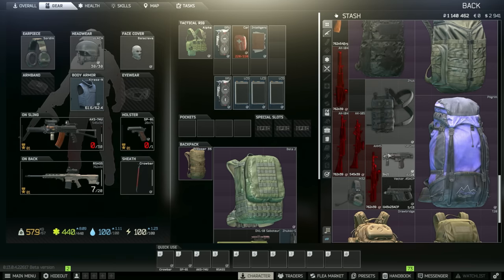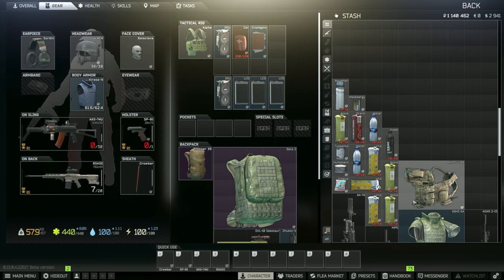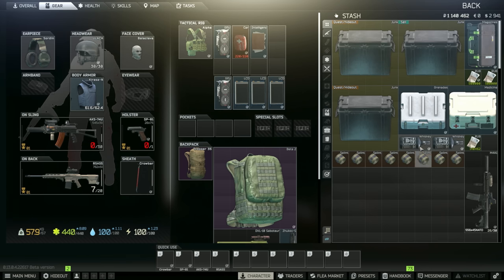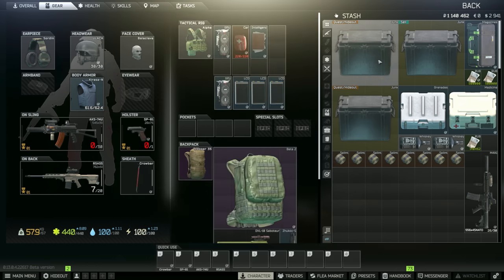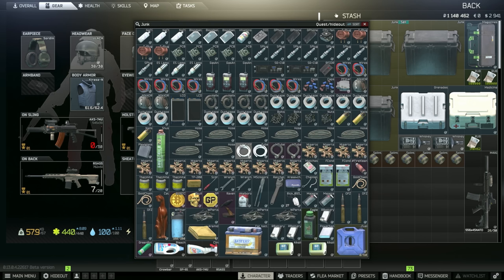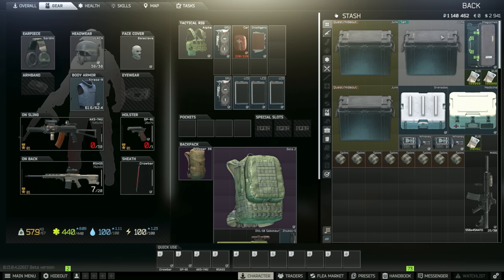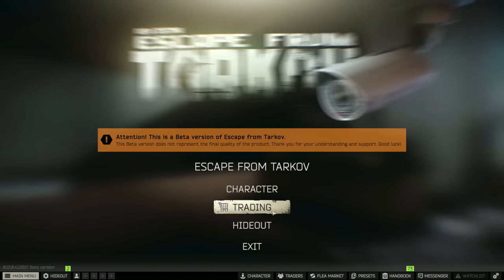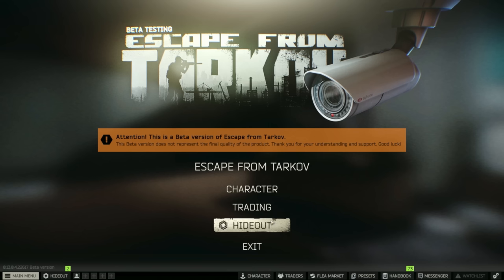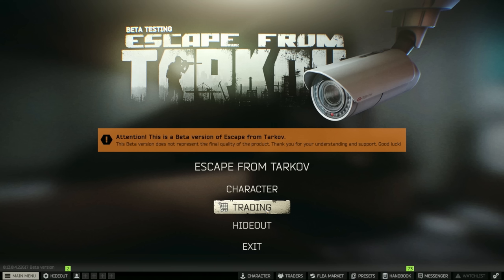Before we get started, I cleaned up the stash because it was full. I'll probably end up selling some things like the MK3 and move the Black Rock down here. We've got the grenade case filling up, the meds case, quest stuff already half full. We have the cell case too — going to try to fill that up more this episode, then sell everything over to Therapist.